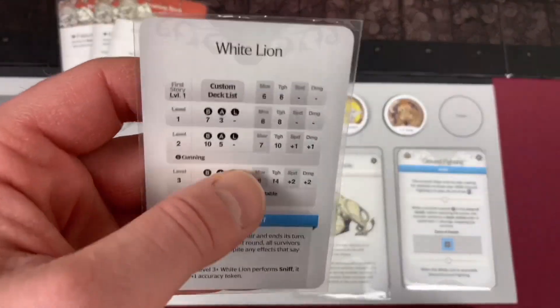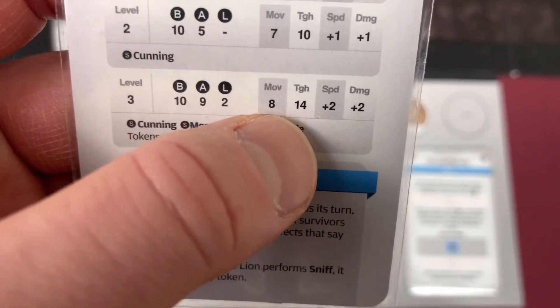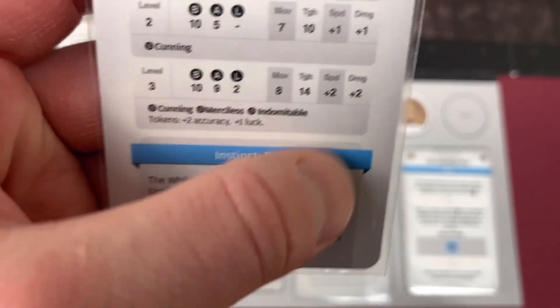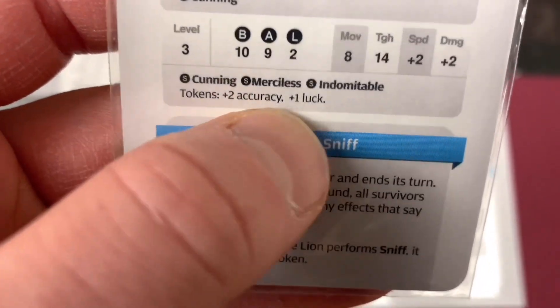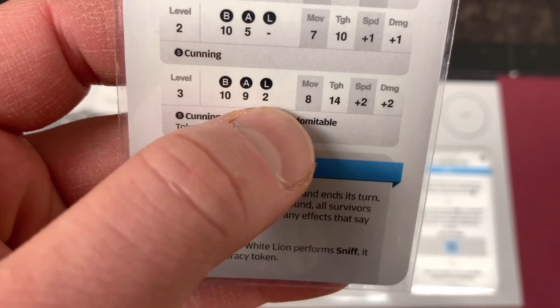Our White Lion is going to be a little tougher than Beast of Sorrow. He's going to start with 14 Toughness, 8 Movement, plus 2 Speed Tokens, plus 2 Damage Tokens, plus 2 Accuracy Tokens, and plus 1 Luck. It does start with 10 Basic, 9 Advanced, and 2 Legendary cards.